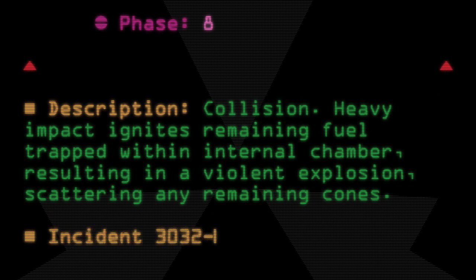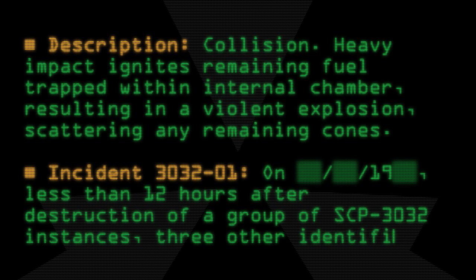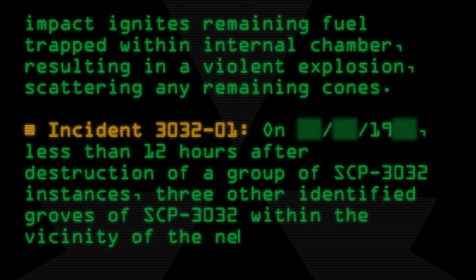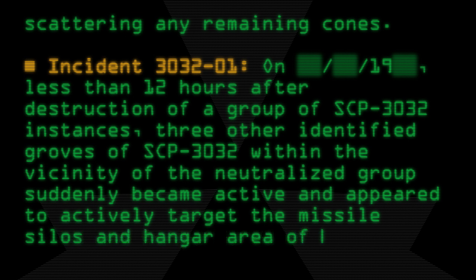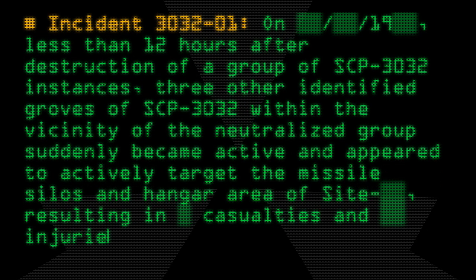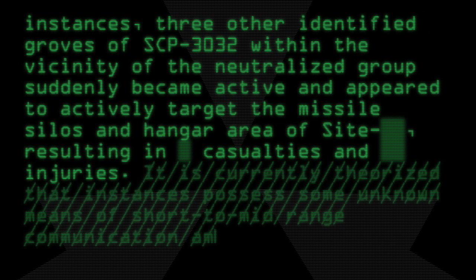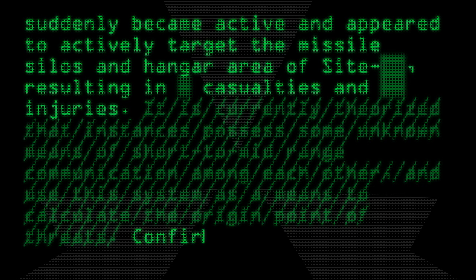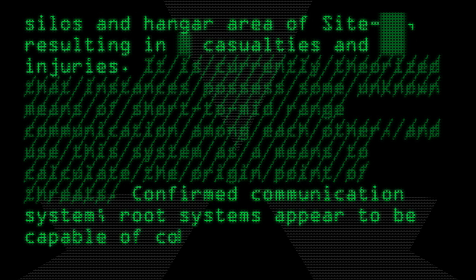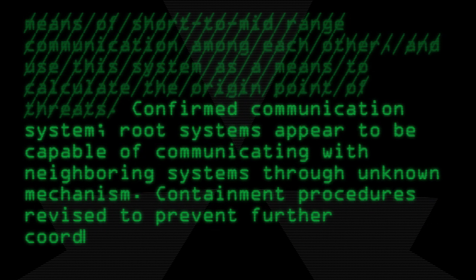Incident 3032-01: Less than 12 hours after destruction of a group of SCP-3032 instances, three other identified groves of SCP-3032 within the vicinity of the neutralized group suddenly became active and appeared to actively target the missile silos and hangar area off-site, resulting in casualties and injuries. It is currently theorized that instances possess some unknown means of short to mid-range communication among each other, and use this system as a means to calculate the origin point of threats. Confirmed communication system: Root systems appear to be capable of communicating with neighboring systems through an unknown mechanism. Containment procedures revised to prevent further coordinated assault.